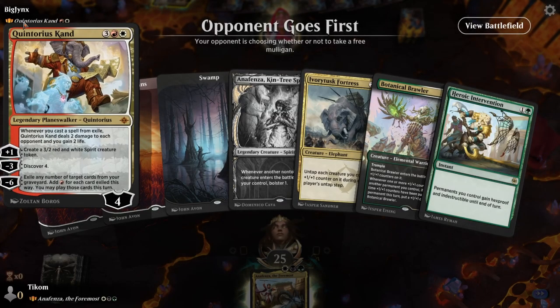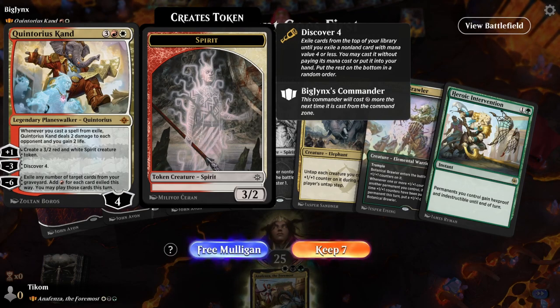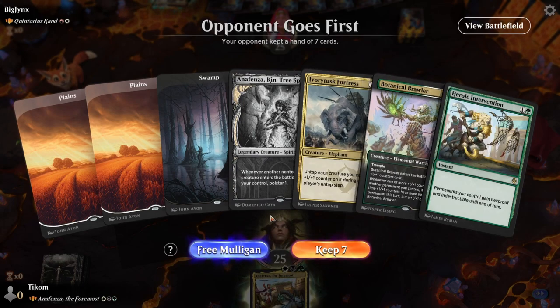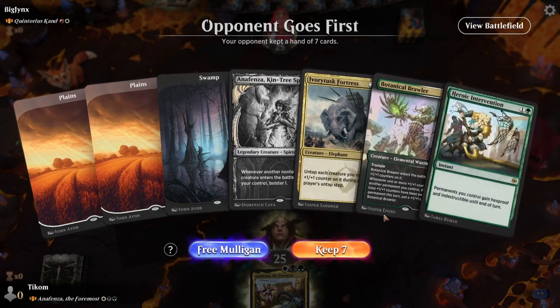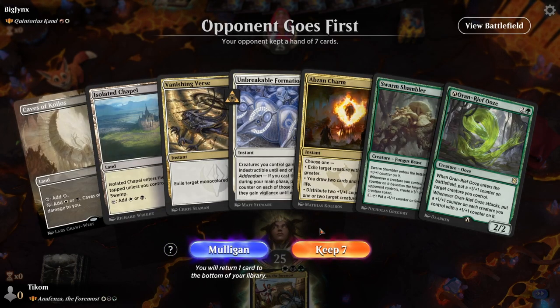Our first match is against Quintorius Kand, the elephant from Ixalan — should be very interesting. I like him a lot; it's a fun commander to build around. We go second, which is problematic especially as a more aggressive creature deck, and we don't have a mana dork. I think we mulligan here to potentially get a mana dork.